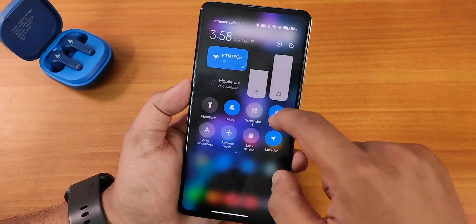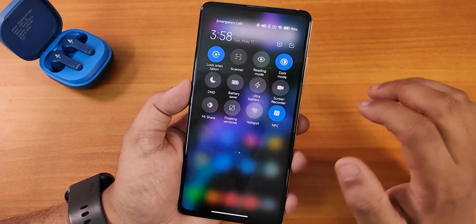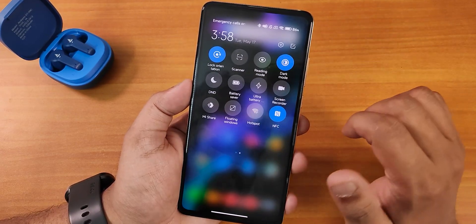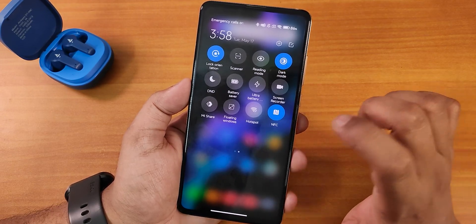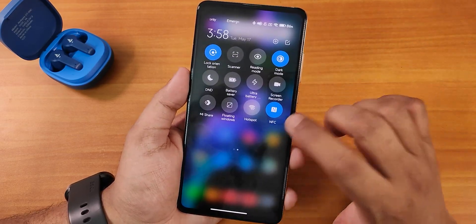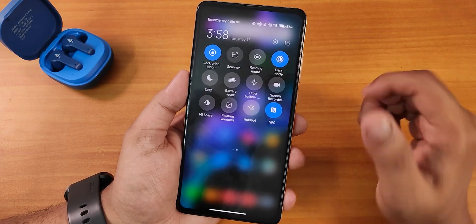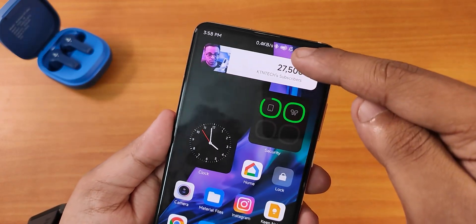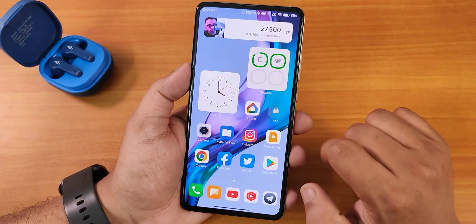The notification panel lets you edit and add different toggles. We have lock orientation, scanner, reading mode, do not disturb, battery saver, ultra battery saver, screen recorder, Me Share, floating window, hotspot, and NFC — NFC is present because this is ported from a China ROM, though the K20 Pro in India doesn't have NFC so it doesn't work. The status bar also shows the Bluetooth battery icon. I'll disable the dark theme now and show you the other things.